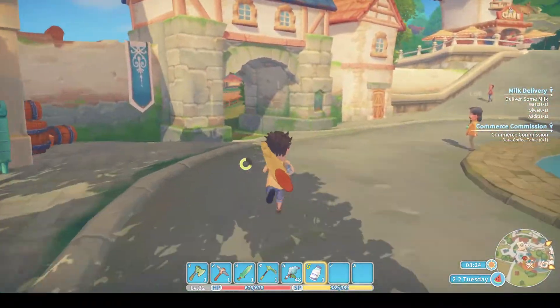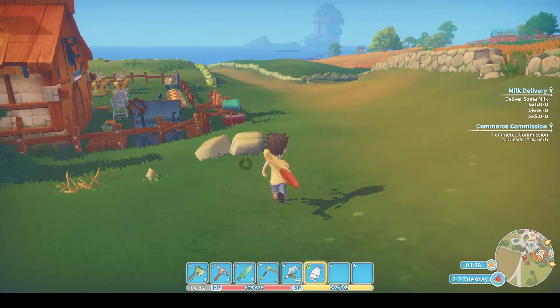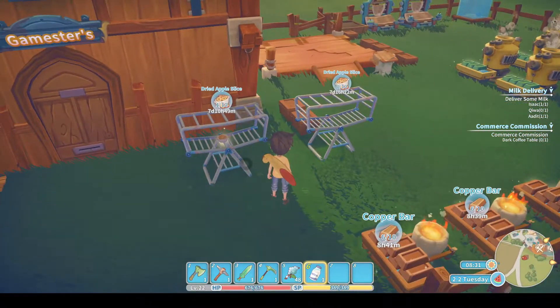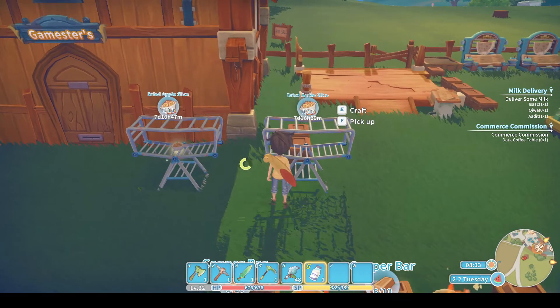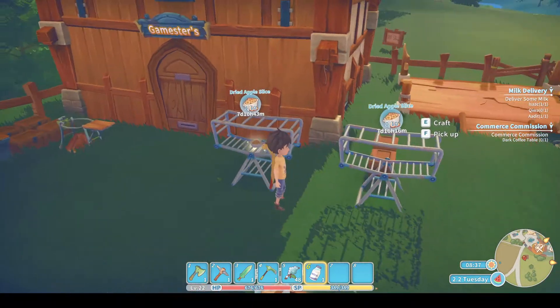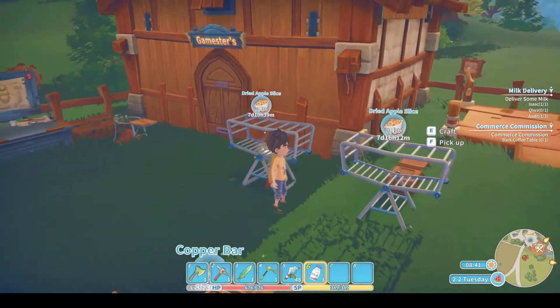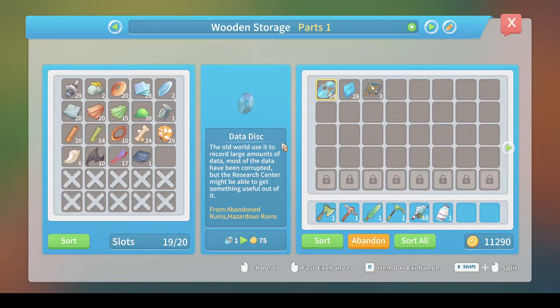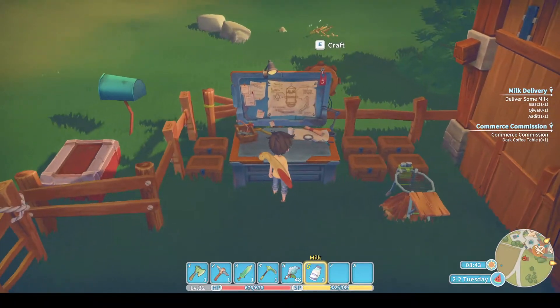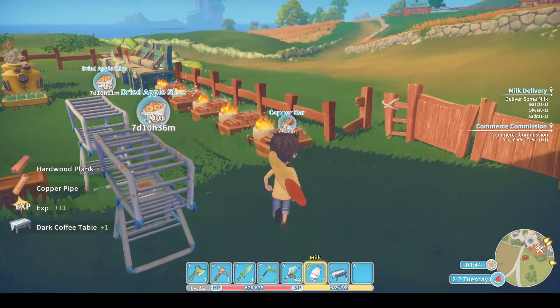And the last one, Chiwa. As we do the dark wood coffee table - something else to mention is I've done a second drying rack, because the stamina you get back from them is great, but they do take a long, long time. Probably going to do four of these eventually, but they use bronze pipes and bronze is a bit of a bottleneck. So I'm going to gradually step them up. One dark wood coffee table coming up - you need three hardwood planks and four copper pipes. Nice and simple. That's going to make us 600 gold.